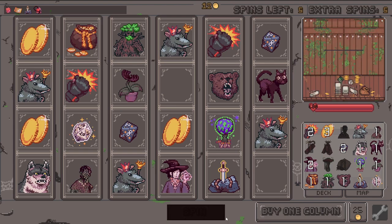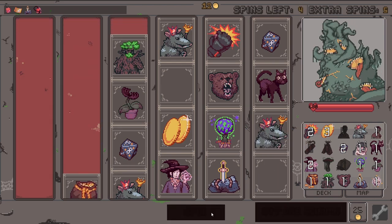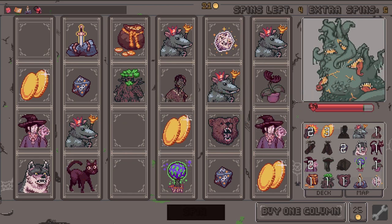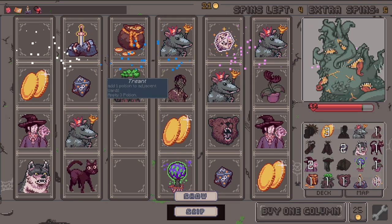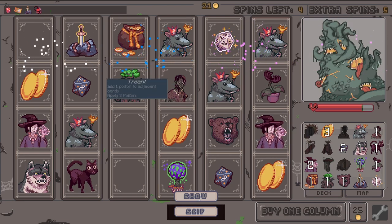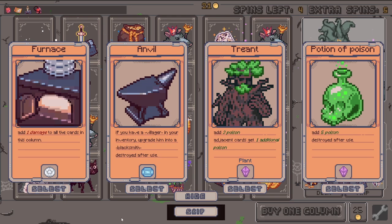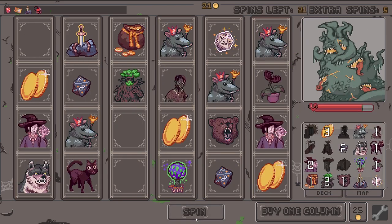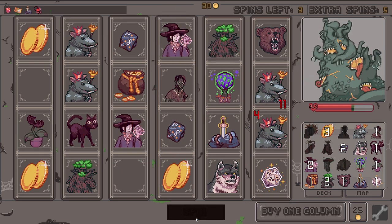Negative one for the zombie — oh my gosh. Over a hundred damage! Add three poison — adjacent cards get additional one poison. That could work well just for the witch, right. We have space for three. Let's go all in with the poison — let's see how this goes. The witch got it — he added one more poison to the witch!